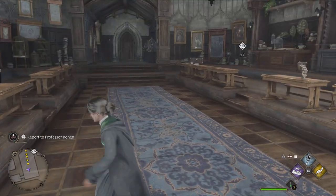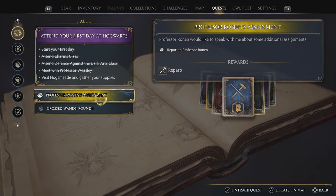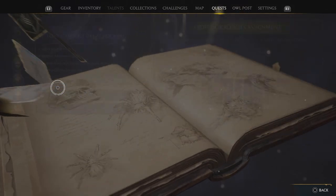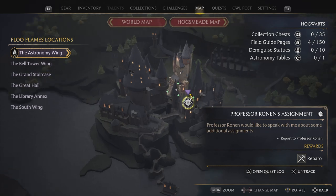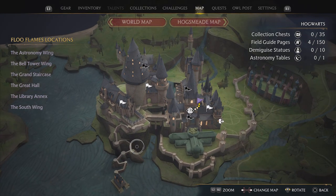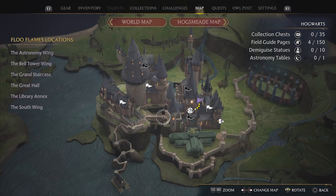Another quest done. Let's have a look — Professor Ronan's assignment: Reparo. That'll be good. Let's go to the map. It might be worth doing that sooner rather than later. I'm actually going to end this video here, but next one we're going to go and see if we can do this assignment and get Reparo. Thank you very much for watching — if you haven't already, please give the video a like, subscribe to the channel, and I'll see you in the next one. Thank you very much and take care.